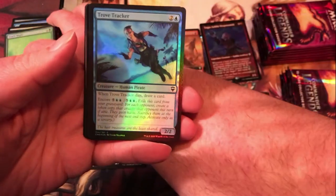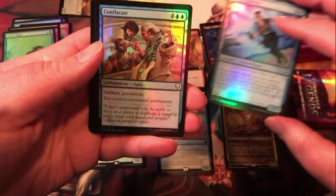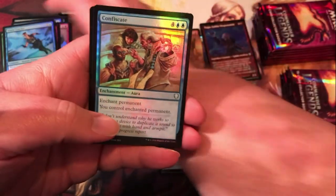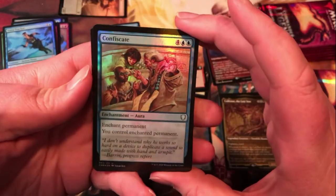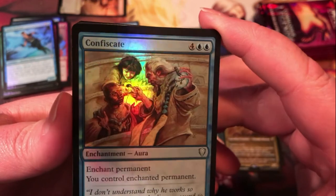Trove Tracker — another pirate there. Confiscate — kind of a cool old reprint, a little spendy, but you can take any permanent, which is nice. There's that old-school art there.